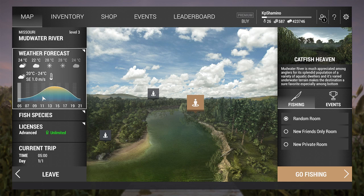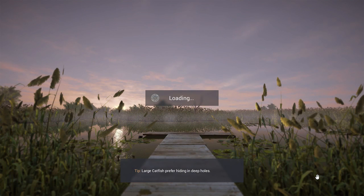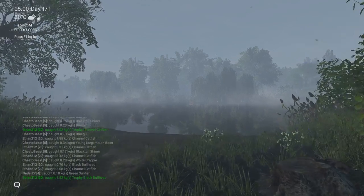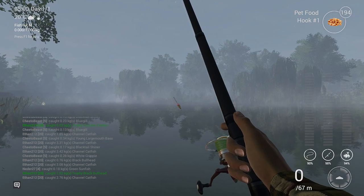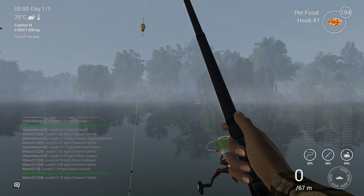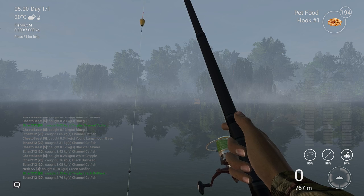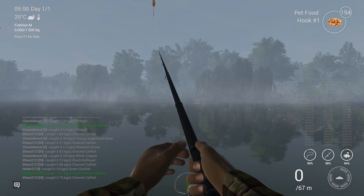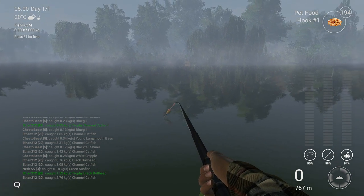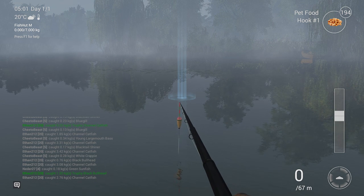Now it's time to show some gameplay. Let's get started here in Last Songs of Summer. I'm going to close the chat because it's irritating. If you want to throw a little bit further you need to push F11. You can already see there are circles, but they are not very active at the moment.